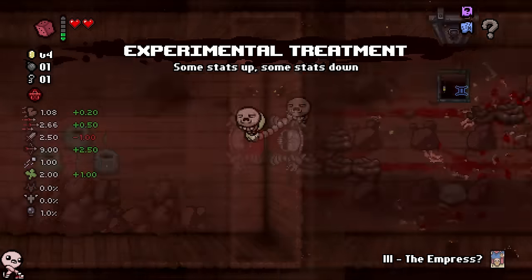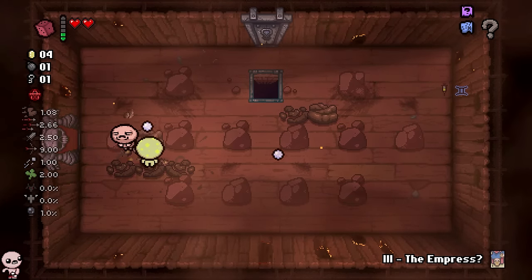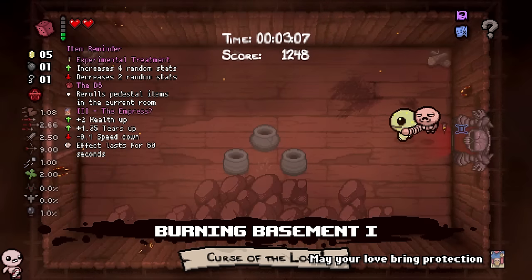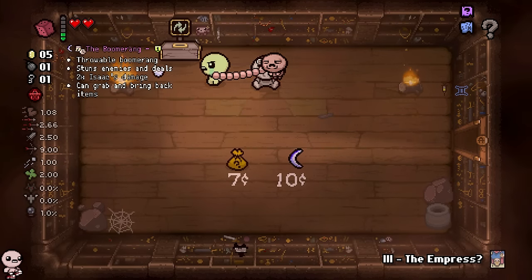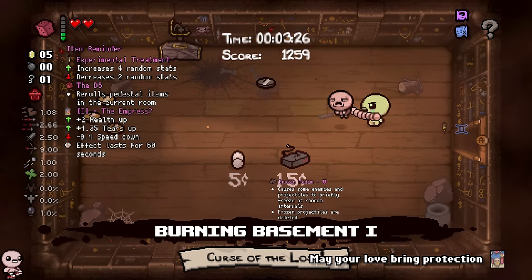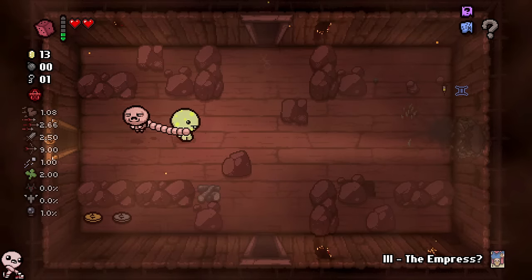I don't have a D6. My stats went pretty well — I got my tiers up back, but my damage went down. It's a little bit rough, but not a big deal. I wanna check if there's a key in the shop. No luck. So I'm gonna take these coins. What I'm trying to employ here is a little bit of a strategy.